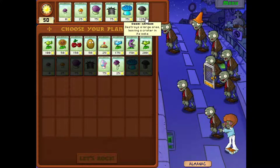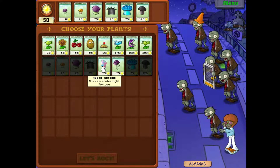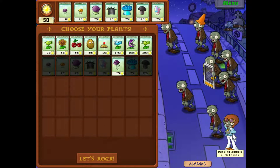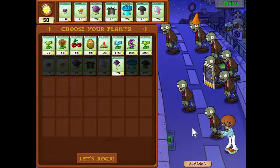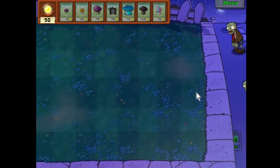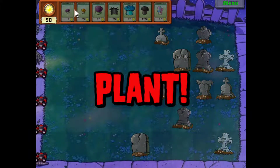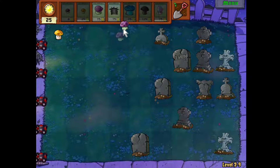Since I have a doom shroom I don't really need a cherry bomb. If you hypnotize the dancer, he will bring up the dancer zombies for your team and they'll turn around and go in that direction just like he will. So I'll see if I can catch him with one — it really just depends on how the level pans out.